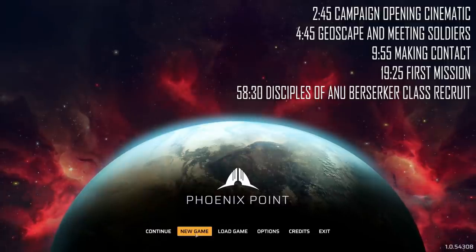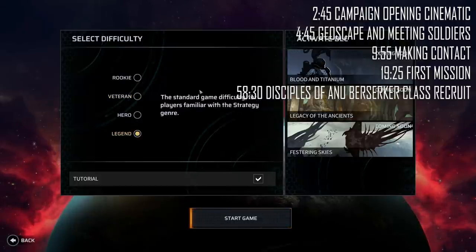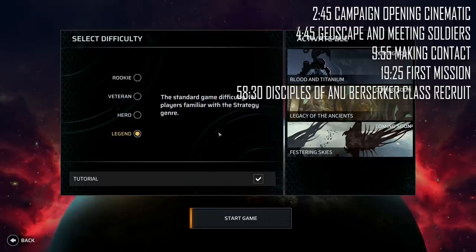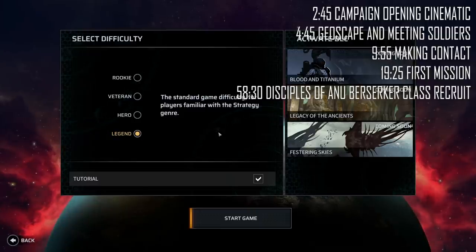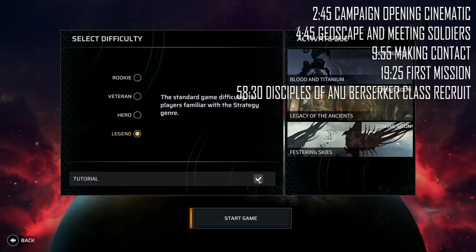So let's dive in. We're going to play on legend difficulty. There are four different difficulties to choose from. The higher the difficulty, the fewer starting soldiers we have, the faster enemies get stronger, shorter timelines and things like that. So we're going to go on legend — it might be very difficult, but we're going to try and persevere.